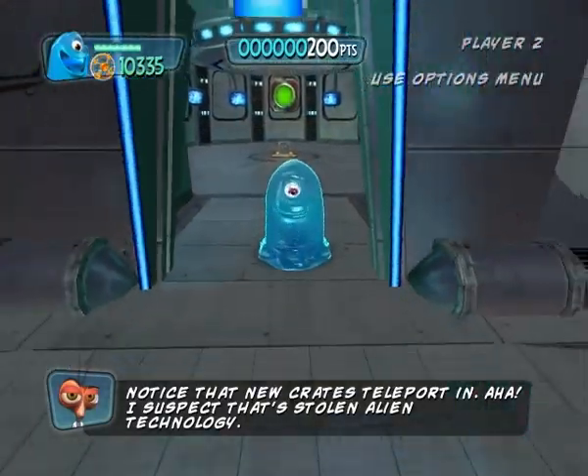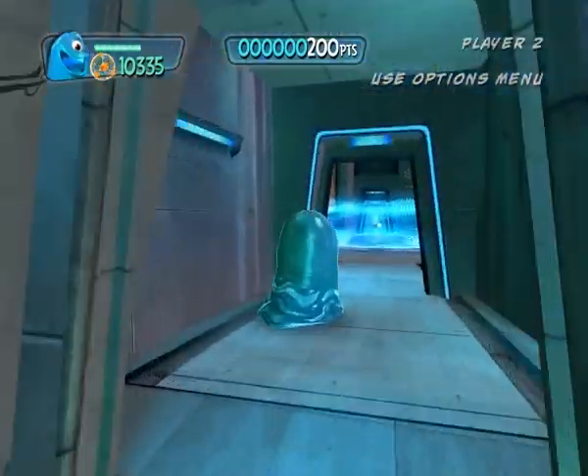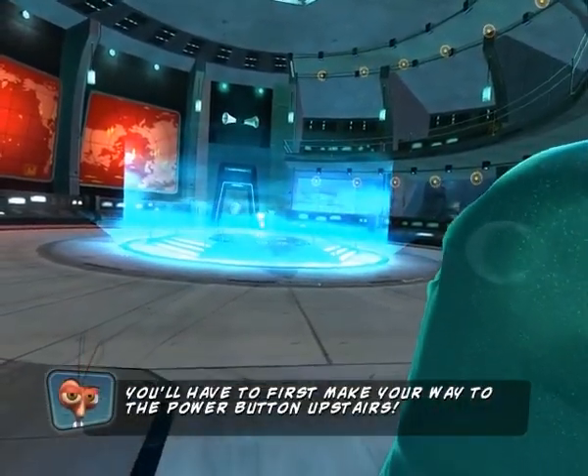I suspect that's stolen alien technology. Bob, in order to deactivate the shield around the plasma ball, you'll have to first make your way to the power button upstairs.